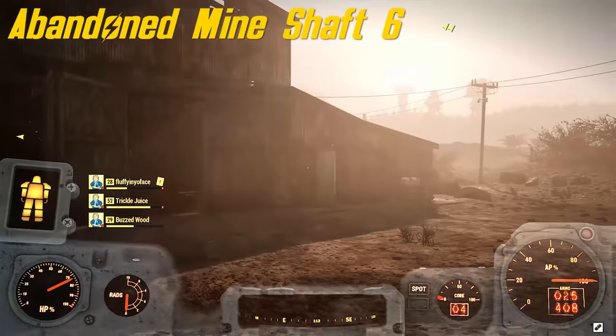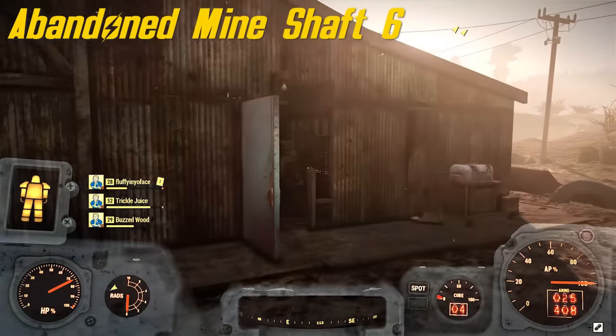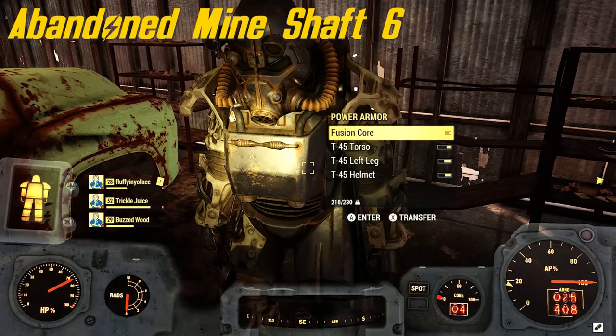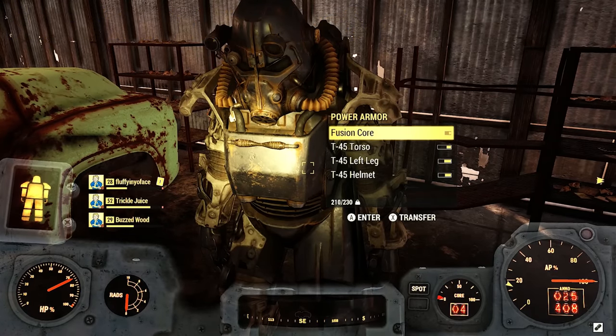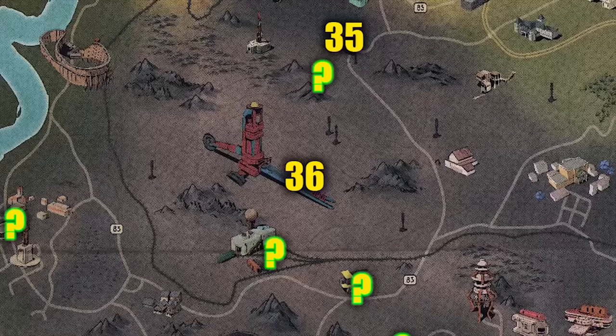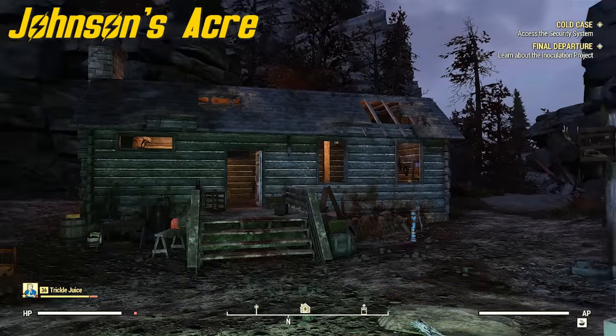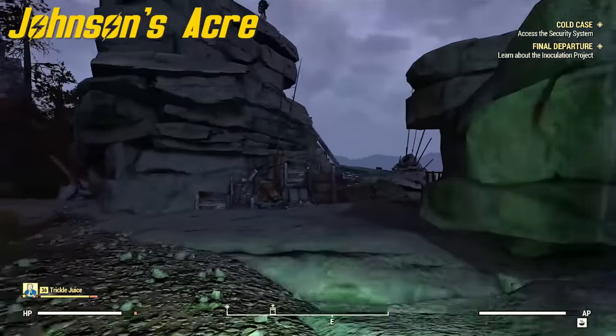Number 36 is at an abandoned mine shaft. It's gonna be inside this big warehouse-type building — right here. No power armor stand, it's just gonna be standing there. Very easy to get to.